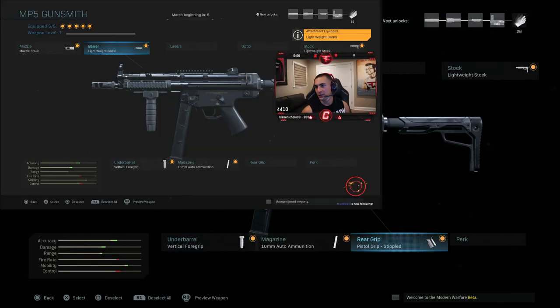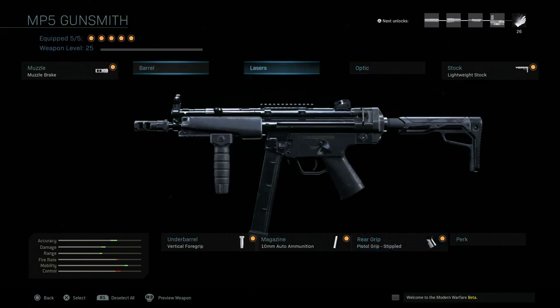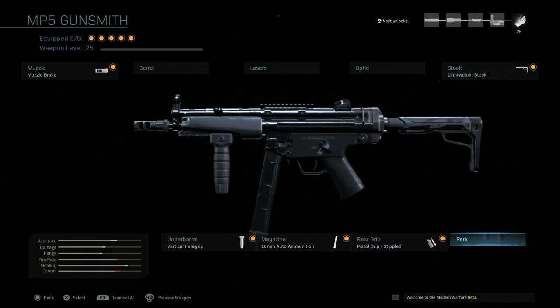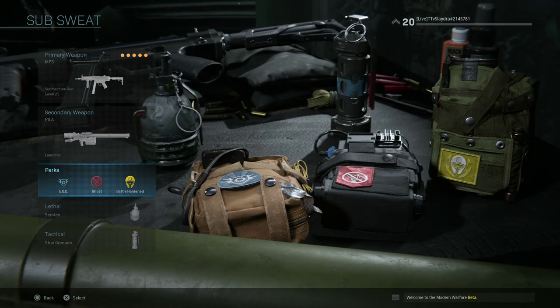As a heads up, Phase Sensor's class setup skipped the rear grip and instead ran the lightweight barrel on the barrel attachment slot, which gives extra aim down sight speed at the cost of bullet velocity. Pro players do test different things, especially late in the beta. Bullet velocity refers to how fast the bullet travels — in this game guns are projectile-based rather than hit-scan, though some behave like hit-scan at very close ranges.